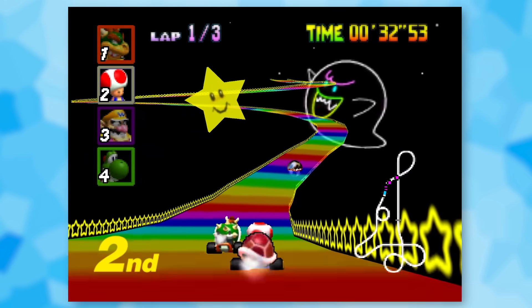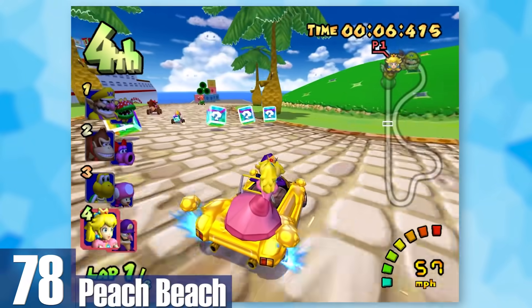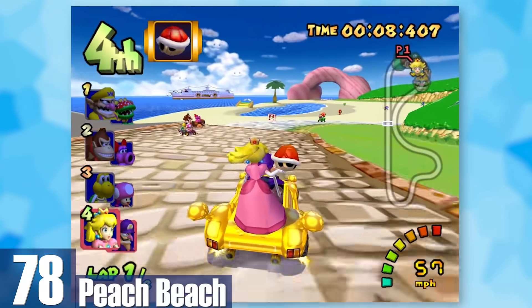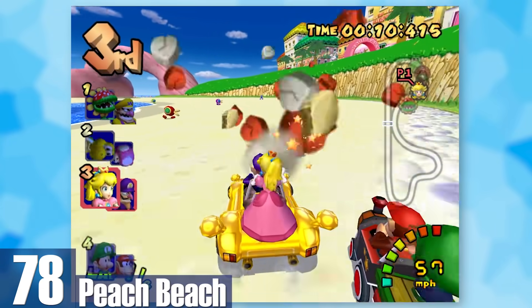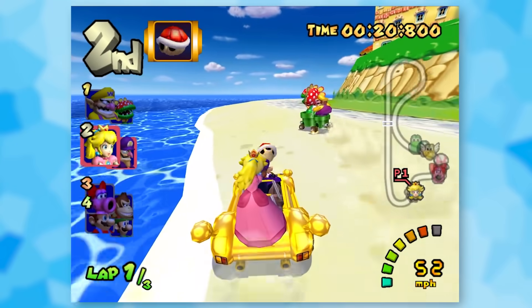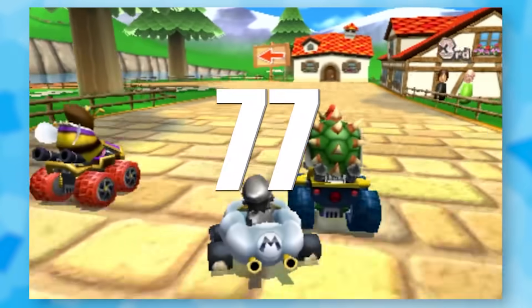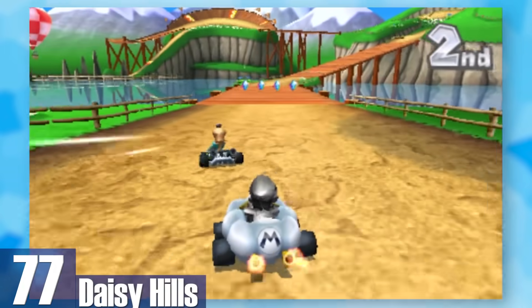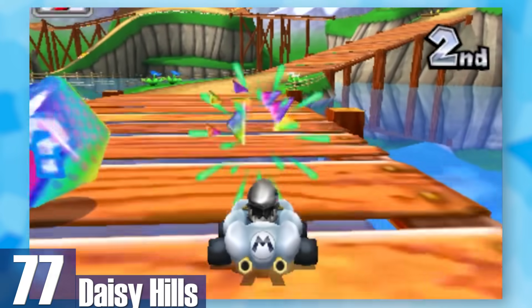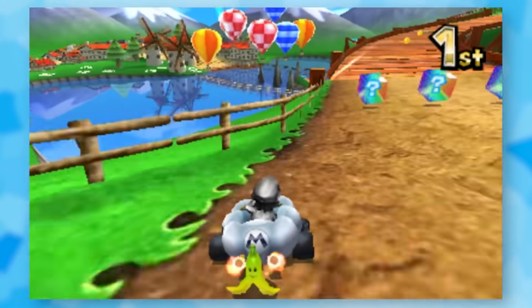78: Peach Beach. Never has a beach track looked so extravagant. The most notable part is the Cataquacks, which can flip you high in the air — they offer a nice balance of challenge since the water also slows you down. 77: Daisy Hills. One of those beginner tracks that tries to do a lot to stand out. There are goats that walk around, hot air balloons you can bounce off, and an entire town to drive through.